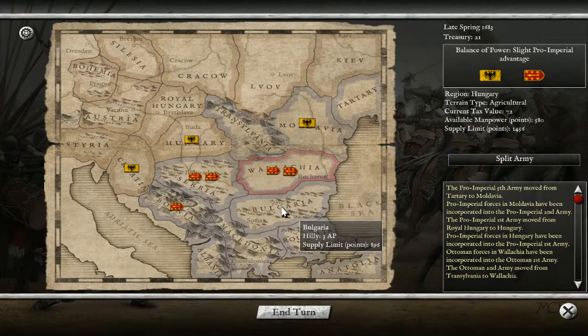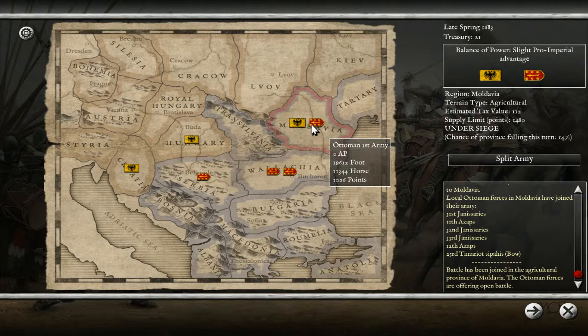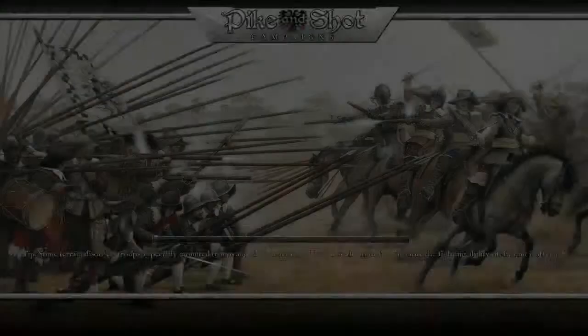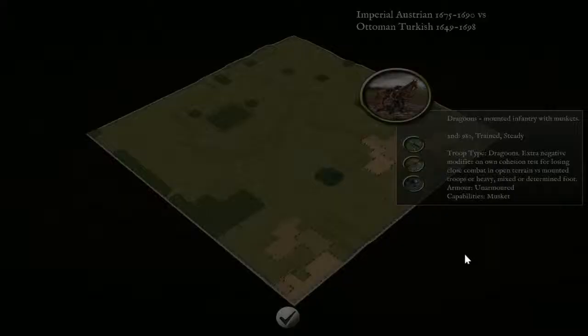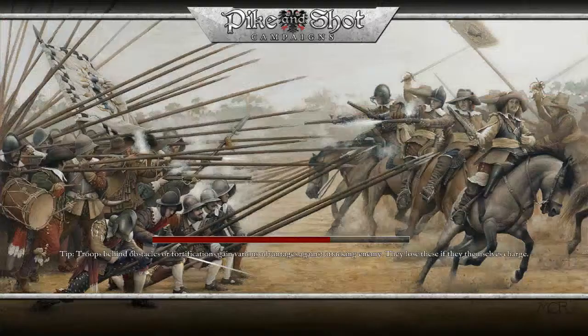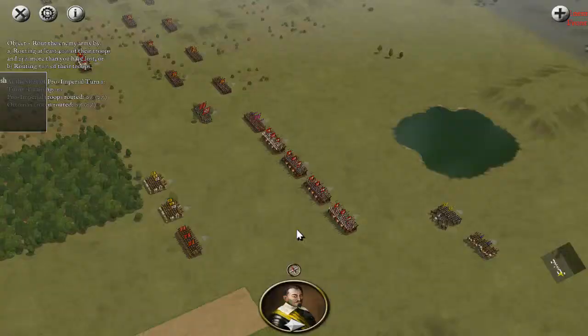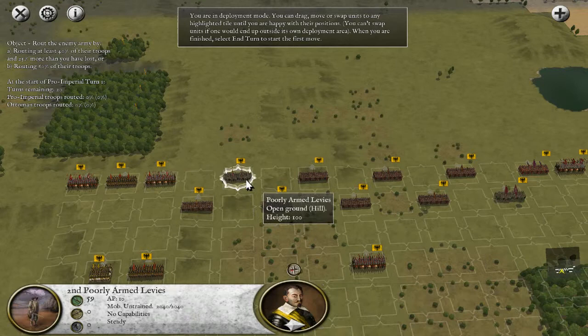We need to combine some armies and make bigger armies. Let's see what the Turks are going to do - oh, it's big. Local Ottoman forces have joined up - they've got 19,000. This is a big one, but remember guys, we've just got to hold fast. The more I've played this campaign, the more I've enjoyed it. We've got lots of cavalry, lots of infantry, and seven musketeers. We've got to hold the line and gun them down.